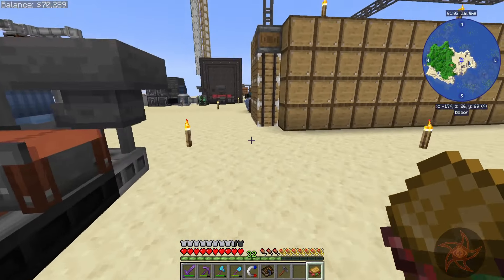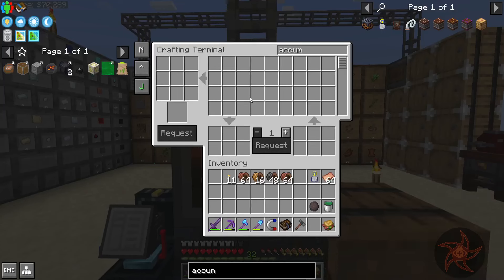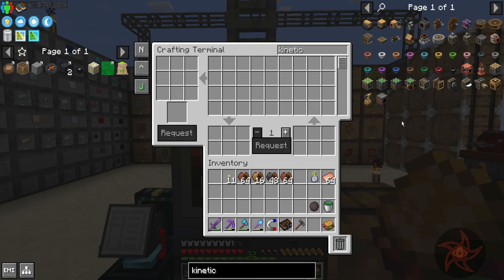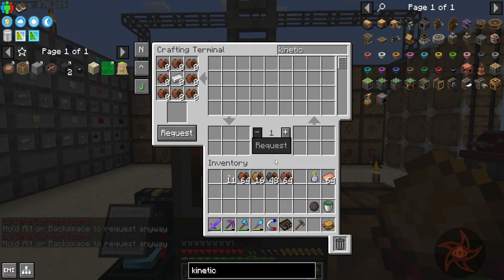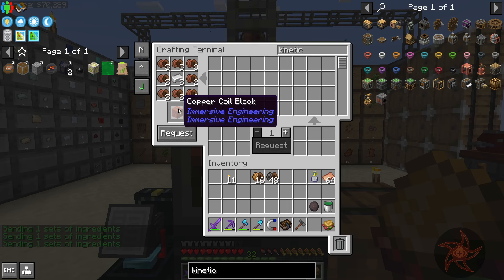Although these things do take steel to run. Kinetic dynamos are a thing — these guys right here. So we're going to need... EYR coil not found. Oh, it's because it's in my inventory. We'll go ahead and get three of these kinetic dynamos going.